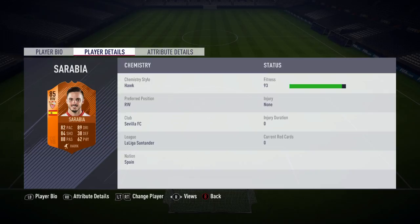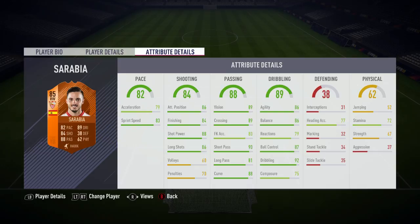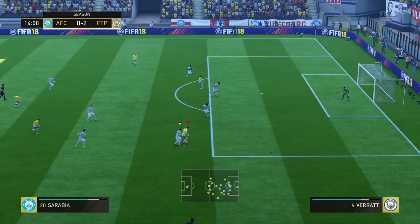His main standout stats are his 90 short passing, 87 ball control, 89 vision, and 84 finishing. This was a card that I really did enjoy using a lot. There were a couple of parts to the card which were a little bit of an issue, but for the majority it was a very fun card to use. His first pro for me is going to be his passing — I really enjoyed it, in particular his short passing and through balls, which were fantastic.